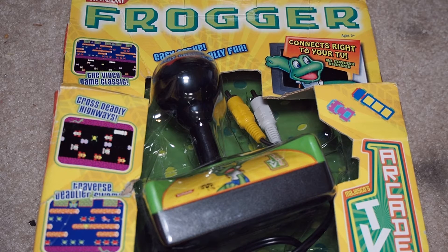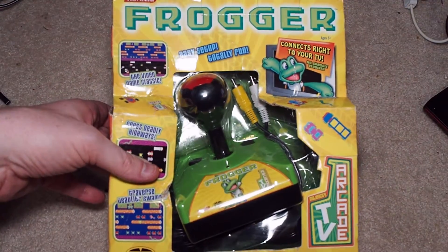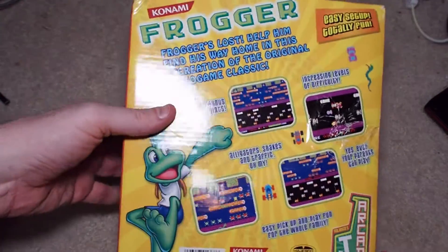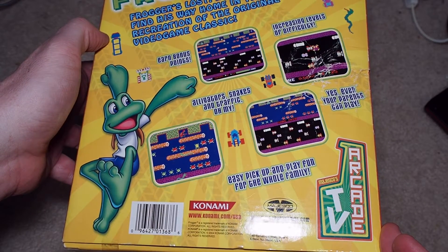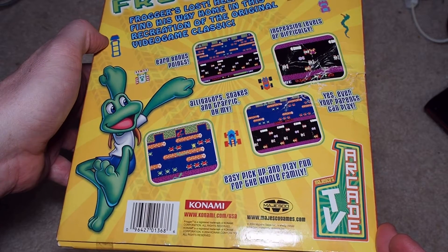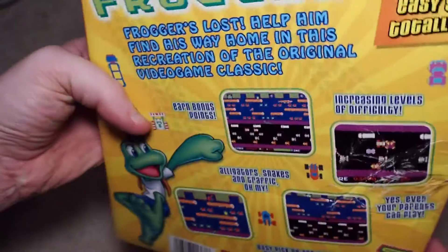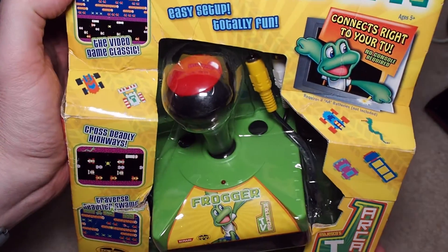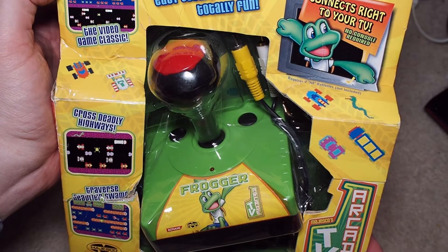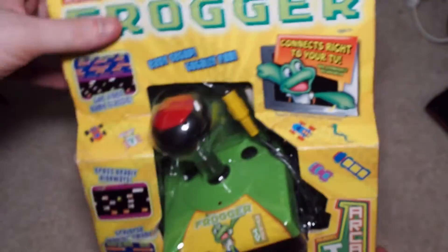Apparently Majesco decided to get in on the action and release some licensed games itself, and our first one here is Frogger. It seems a little limited — it plays Frogger and doesn't seem to play anything else, which is kind of weird. It probably wasn't more than twenty dollars. The box is pretty rough but it is still sealed, so we're not going to play it today.